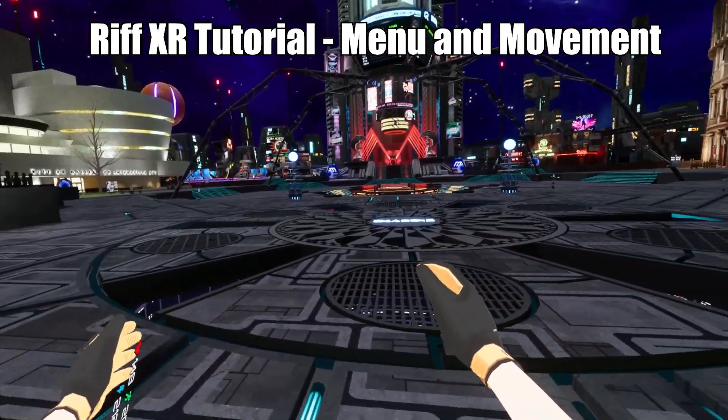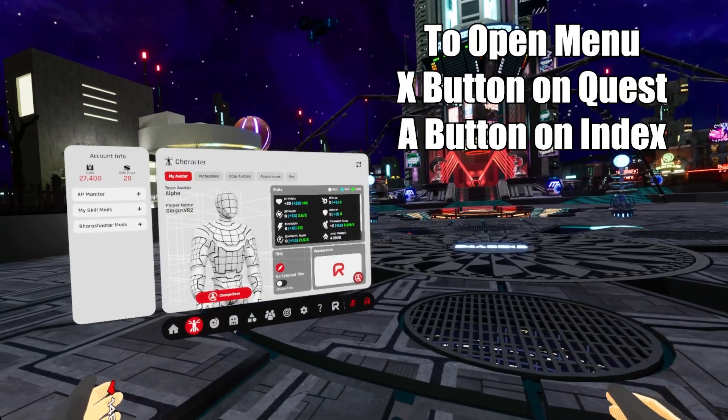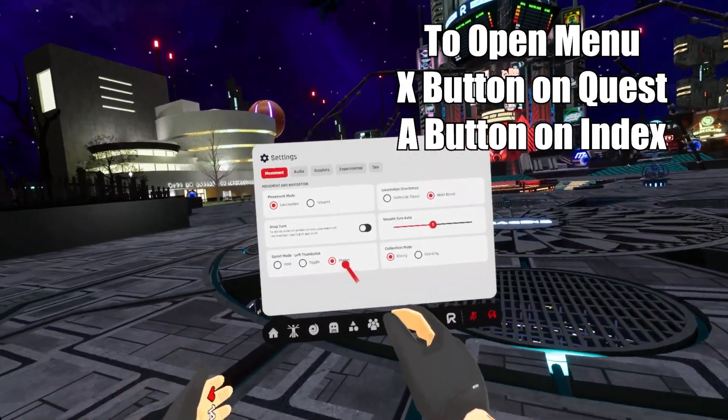Let's go over the wrist menu system. To open the menu, press the X button on the MetaQuest controller or A button on Index.